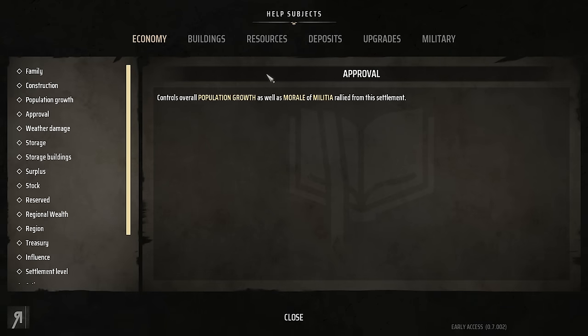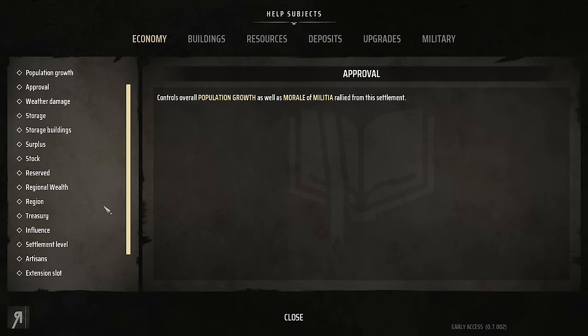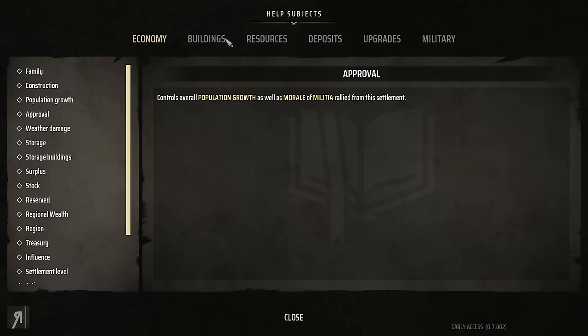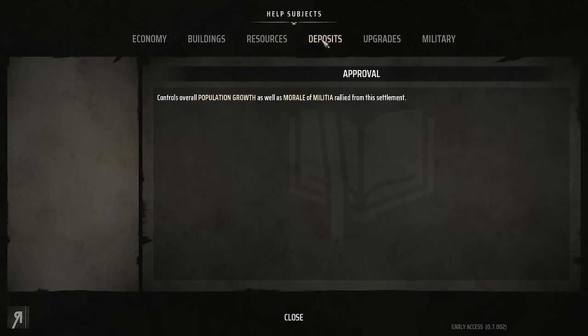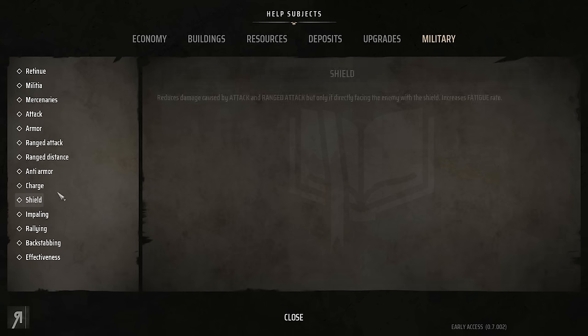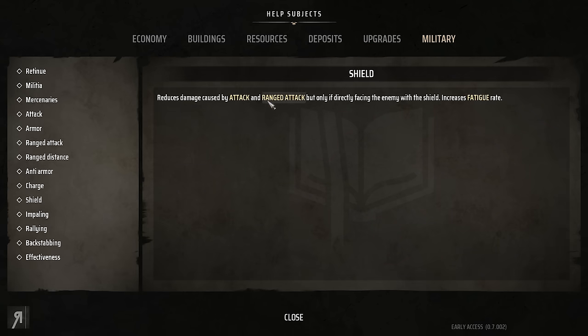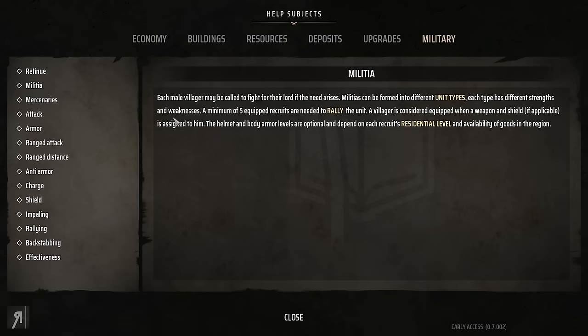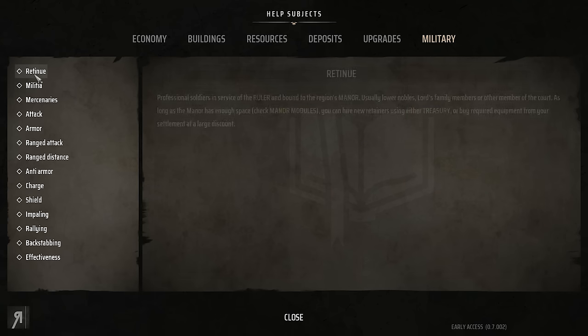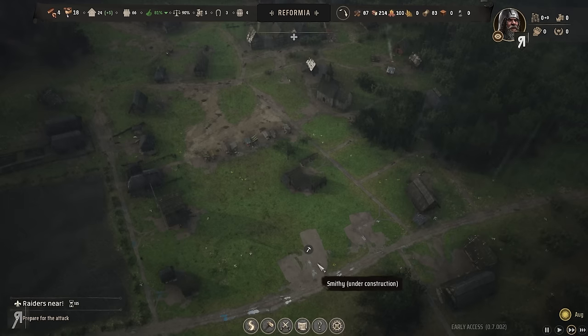I'm going to click on Help to see whether we can get weapons. Military — there we go. Shields — that doesn't actually help me. When a weapon and shield is assigned to a villager, and goods are available in the region... unfortunately I don't have the ability to outfit all of my people.